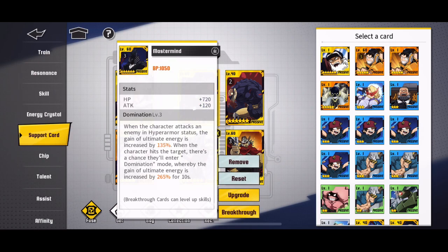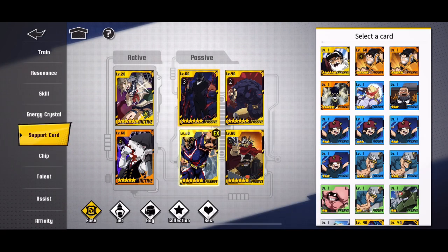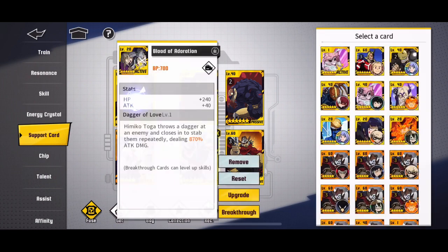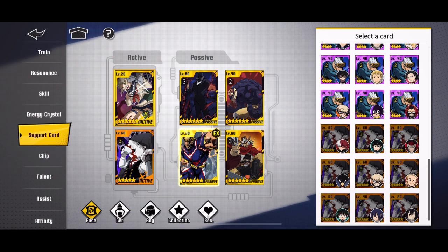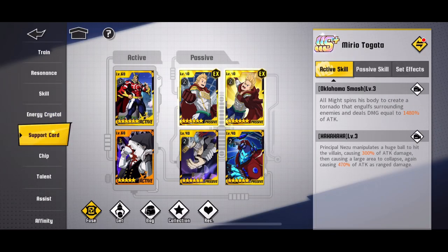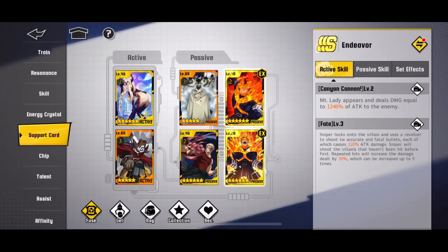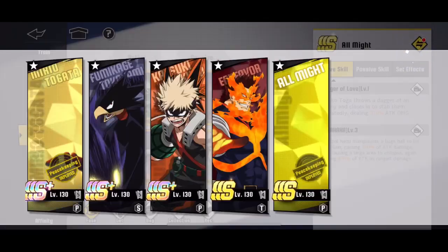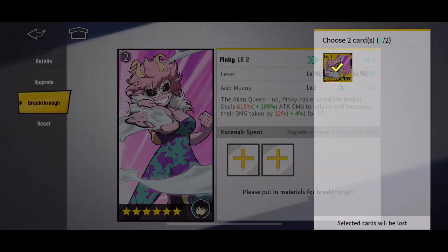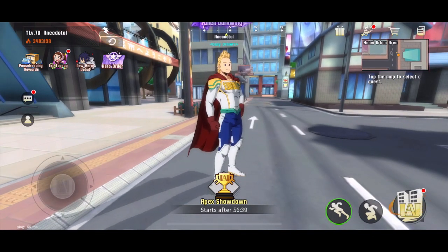The thing about All Might is I don't feel like anyone's going to kick him — they're probably gonna ban my Mirio. Mirio, Nigiri, and Stain — I'm gonna say those are the top three banned characters, maybe in that order. But All Might doesn't get that kind of respect, so I feel like no one will ban him. I feel confident putting good cards on him knowing it's not going to be a waste of time. My Pinky's at B2, it could be at B3 — I need one more copy to do that.